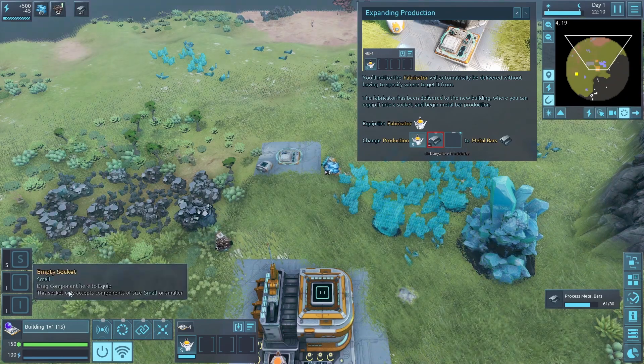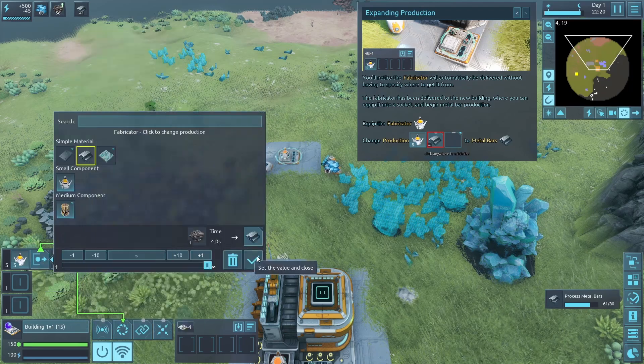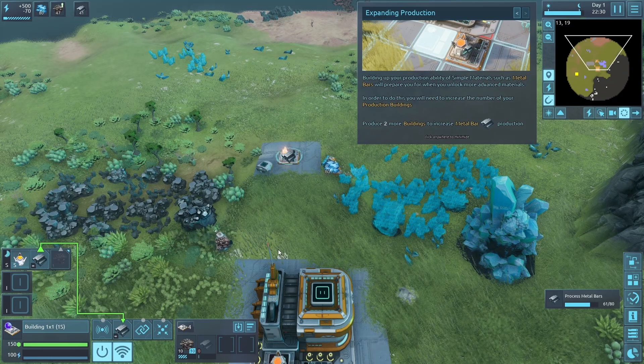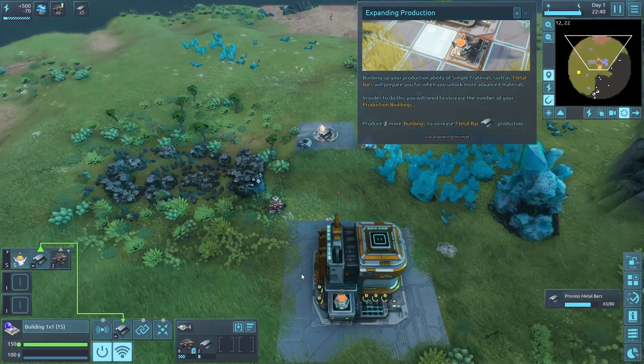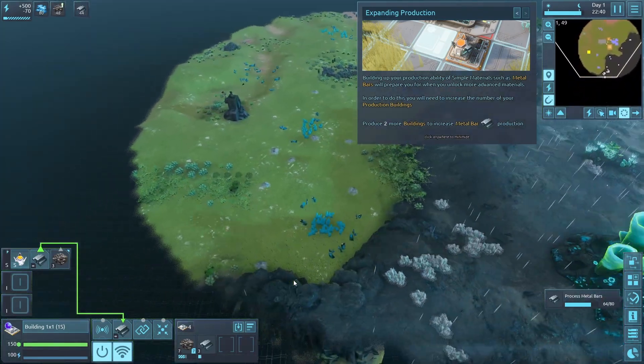You'll notice the fabricator will automatically be delivered without having to specify where to get it from. Now we can equip it and make metal bars, and the little guy runs the raw materials over there. This is one of those logistics games I like, but in the beginning it's like whoa.